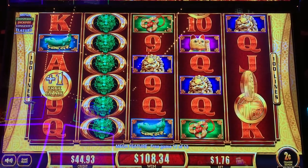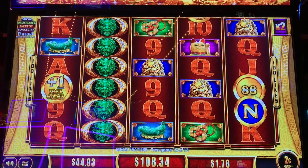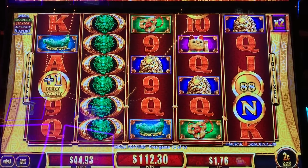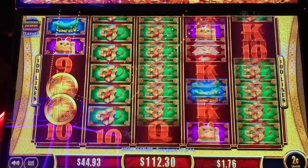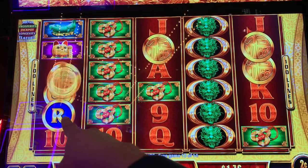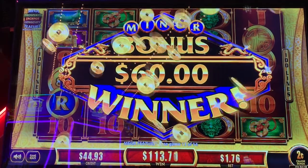Dragons, three letters. Come on, green O, green O, green O. All right, the minor's now one letter away. We got a free game — that was good. Two free games remaining. We need an R — blue R for minor. There's two letters, three, four, five. Come on. There's the R! We got the minor — $60. Nice.